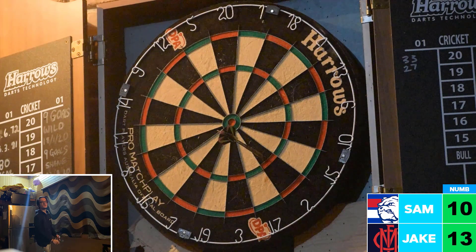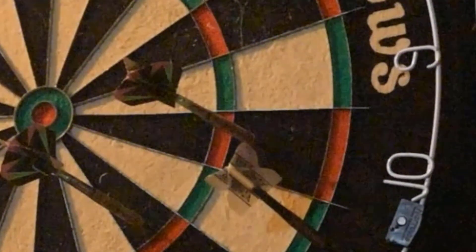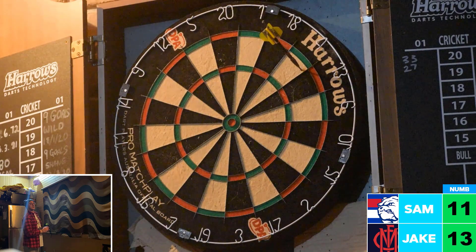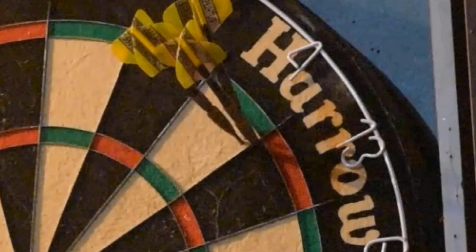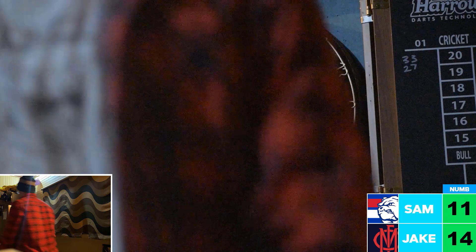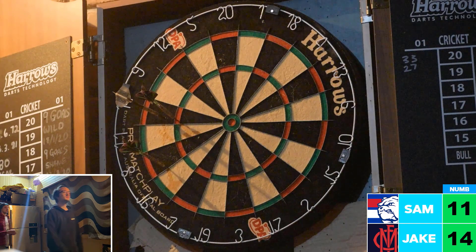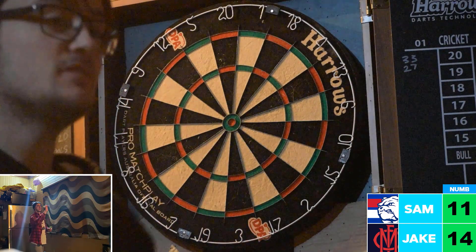Sam lines up, hits number 2, but he's looking for number 10. He hits number 15 and the outside of 15, then that one hits number 10 — he will move on to 11, still trailing behind. Jake hits number 4 twice, then sneaks in number 13 — he looks confident about it and moves on to 14. Sam moves on to number 11 but misses it three times — a massive setback, not getting a number that turn.